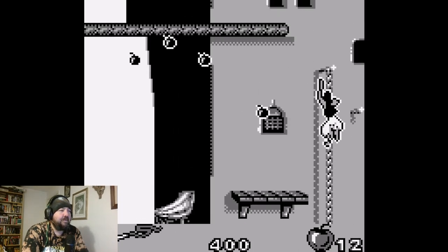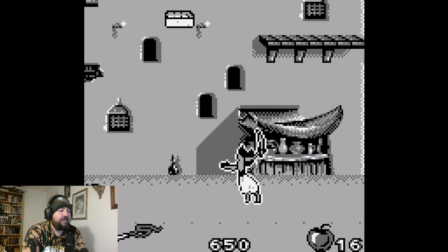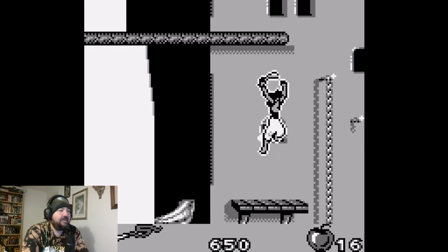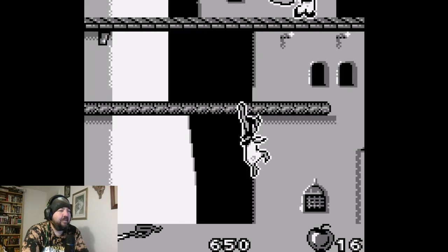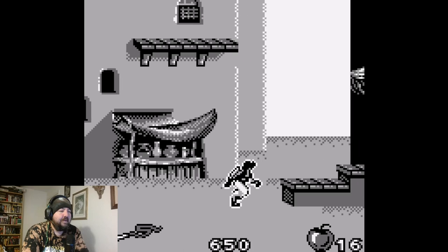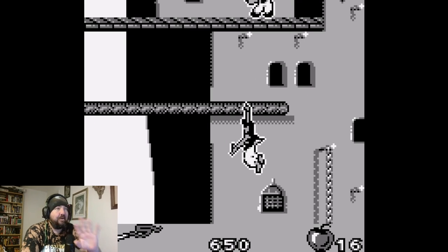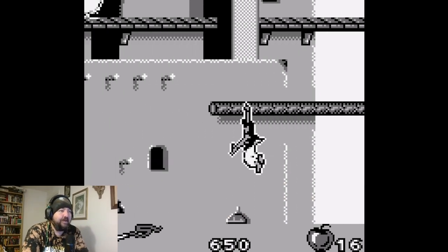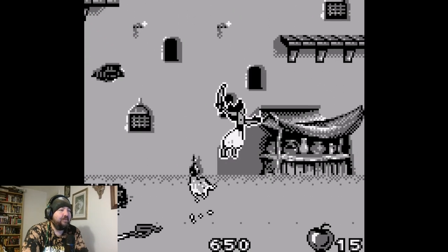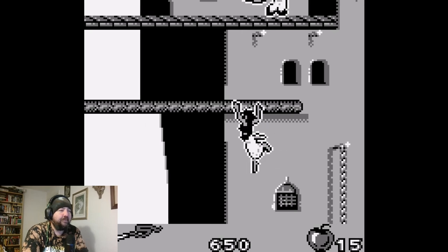Nice to know they've got invincibility frames on them. Come on, get on that rope. I'm glad there's no fall damage — one good thing at least. I suppose if you were playing this on the go it wouldn't be too bad. I'm just glad I'm playing on a big screen now — I can see what I'm doing, and it's got a backlit light. If you jump across there he'll attack you. You can't stand on that platform long enough to throw apples at him.